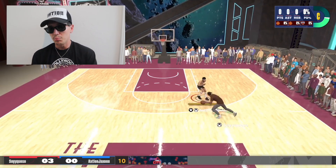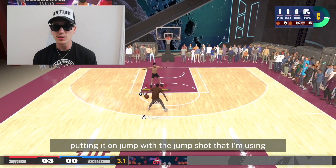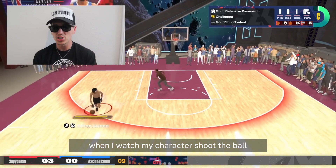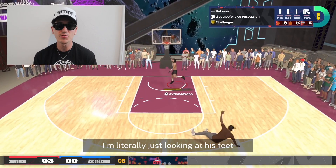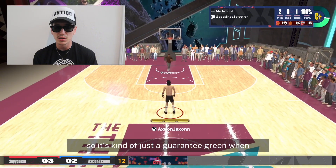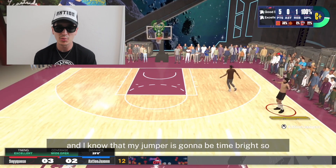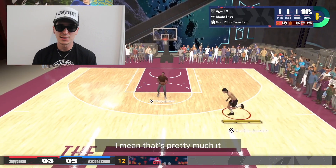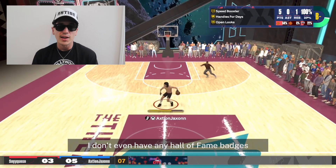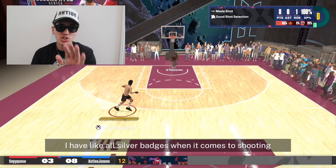To time your jumper, I personally think putting it on 'Jump' with the jump shot I'm using is the way to go. When I watch my character shoot, I'm literally just looking at his feet. Sometimes I don't even need to look at where the defender is because I have red eye — it's kind of just a guaranteed green when I'm looking at his feet and I know my jumper is going to be timed right. The consistency is there, and I don't even have any Hall of Fame badges — I only have silver badges when it comes to shooting.